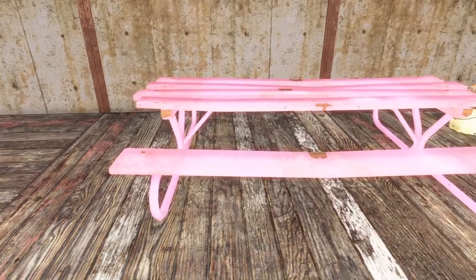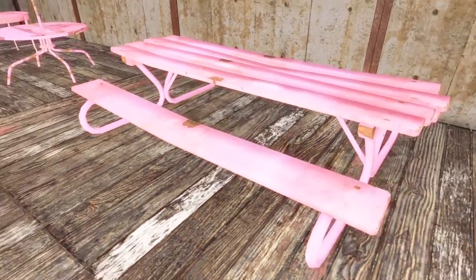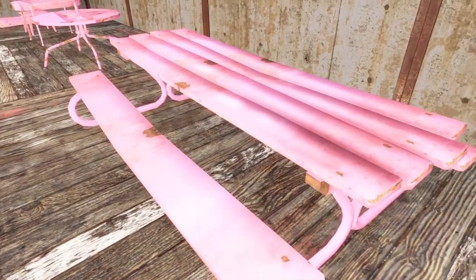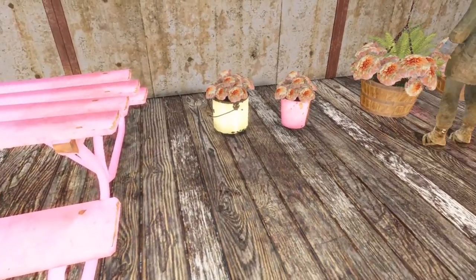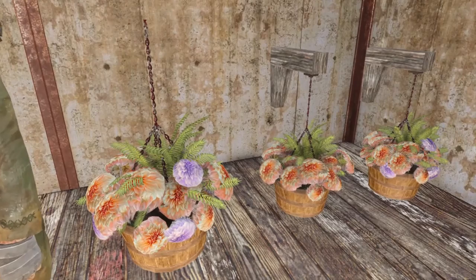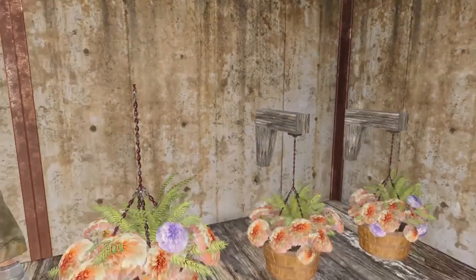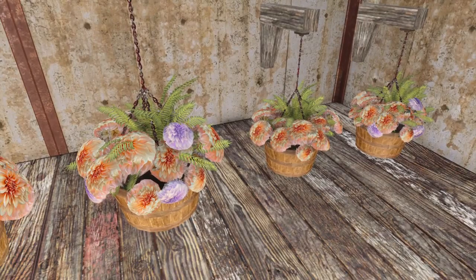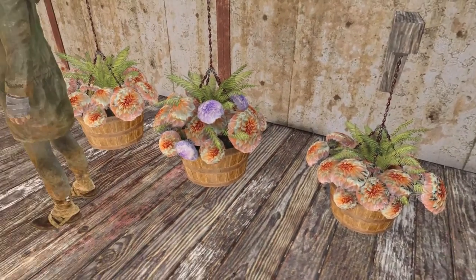Again, Fallout 4 PS4 issues — this is something that's pretty common. It just has a real weird, digital look. It definitely looks odd. One thing I wanted to point out is these are on the ground, but these right here are supposed to be hung. I cannot get these to actually hang on the wall or from the ceiling. So maybe this is something I'm having a glitch with, but these little flower baskets — I'm having an issue with them. So if you download the mod, you might have issues with it as well.